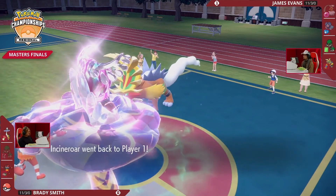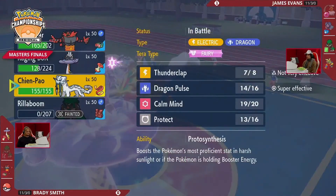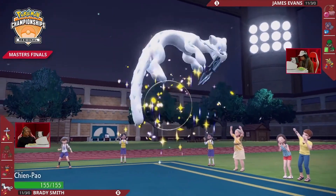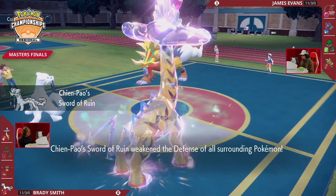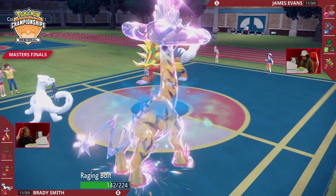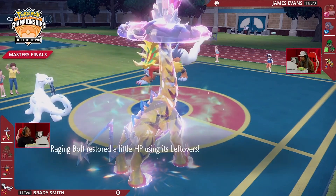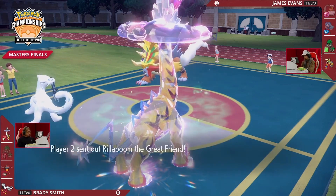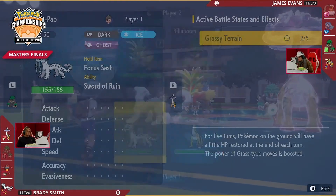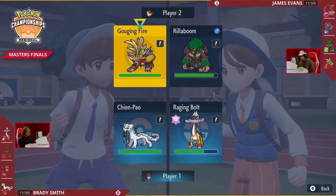James is in distress after that turn where Thunderclap mind games went in Brady's favor. It was a neutral hit into the Water-Grass type Ogerpon Wellspring, so it was under half HP — more than enough for Raging Bolt with its massive Special Attack stat to knock it out. James cannot pivot anymore; he's no longer able to save Rillaboom for later. Eventually Grassy Terrain will run out and he cannot reset it. At least Gouging Fire does have one Howl boost from clicking it two turns in a row.